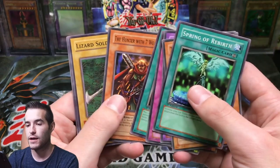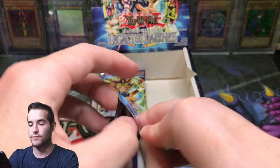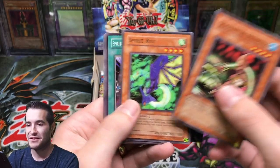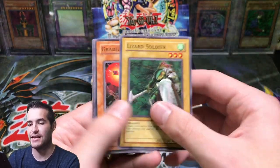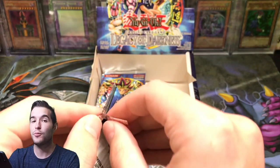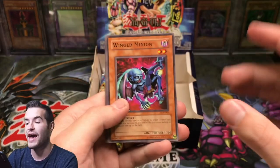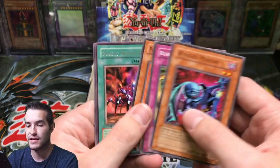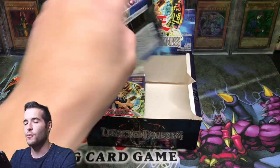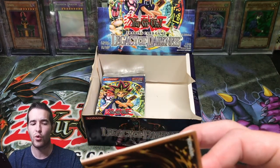Legacy of Darkness — here we go. Serpentine Princess, Robo Lady, Thunder Nyan Nyan, Gradius Option, and Gray Wing. Come on, Injection! Can we get the Injection? That'd be crazy. I've never pulled a secret rare out of Legacy of Darkness at all, and I've opened a lot of packs. If I finish all these, it'll be like a hundred packs without a secret or something. Frontier Wiseman, Possessed Dark Soul, Magic Reflector, Gray Wing. Because I opened like nine packs, then I opened an entire 36 and an entire 24 — that's 71 packs. Plus these, that'd be over a hundred. I think I opened more at some point as well.